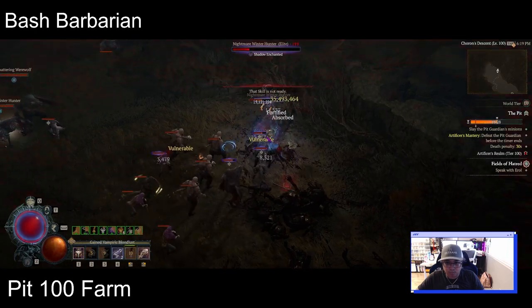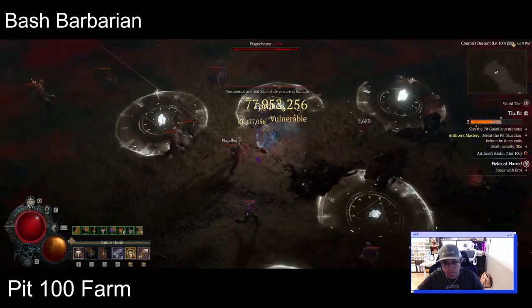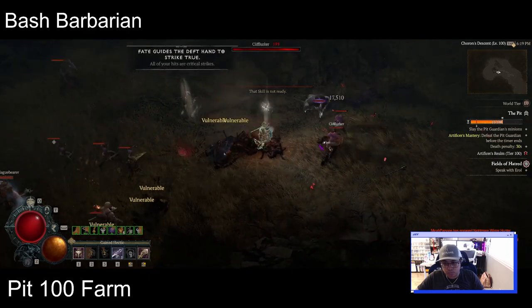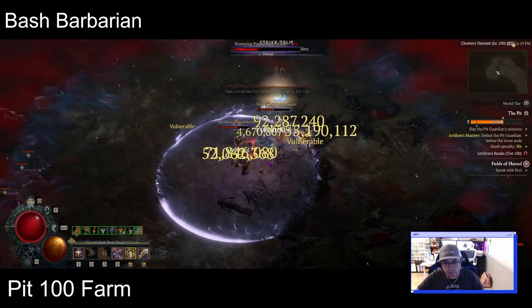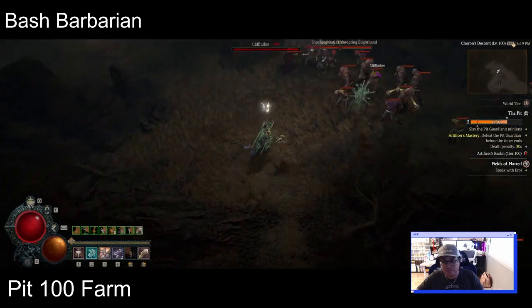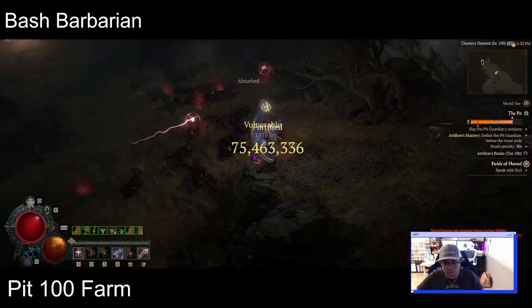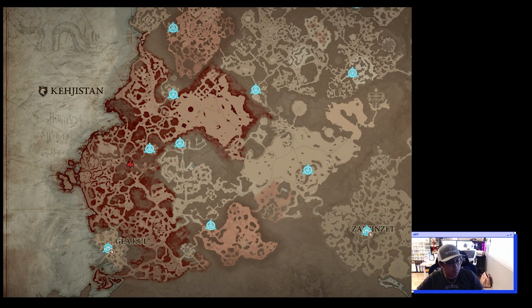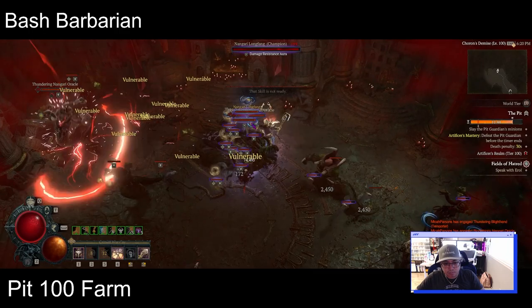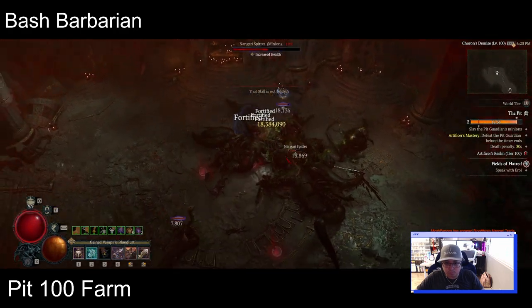Another piece of content you'll see in this video is the NMD — Nightmare Dungeons. It's something you need to run to level up glyphs, which ties into something else I'll talk about. It's honestly a really cool gameplay loop, because in order to run Pits you need to run NMD for the currency to initiate the map. And then there's also Helltides, which just gives you endless amounts of items to help you. In ARPGs, it's really nice when stuff drops — it just feels good.